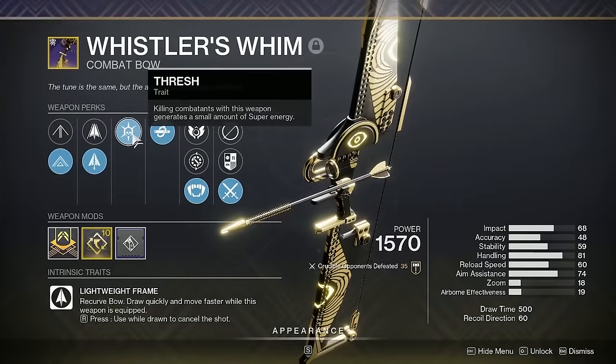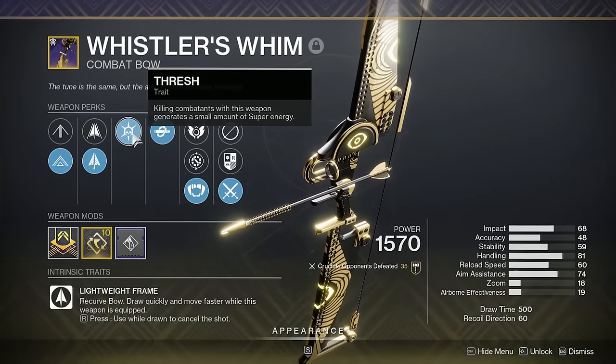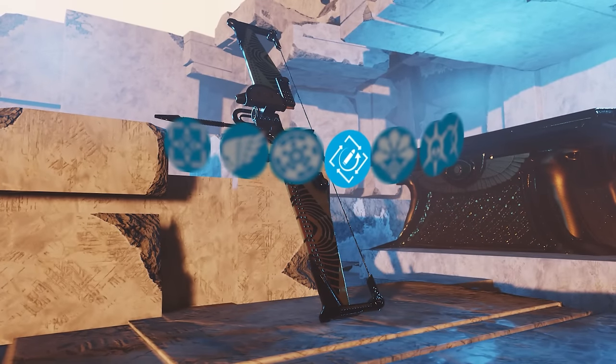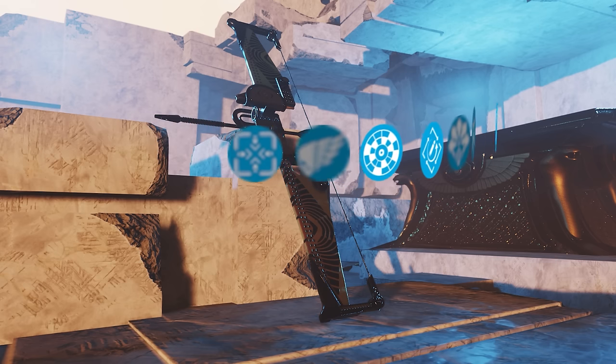In the next trait, there's one that gives super energy, but there are a bunch of other perks I'd rather have. I think the Godroll perk here is going to be Rapid Hit, so you can get that reload bonus as you're hitting crits — that synergizes with Kill Clip quite nicely. Another perk I highly recommend is Moving Target, which gives some additional aim assist that I feel the bow needs. Other good options are Range Finder and Tunnel Vision.